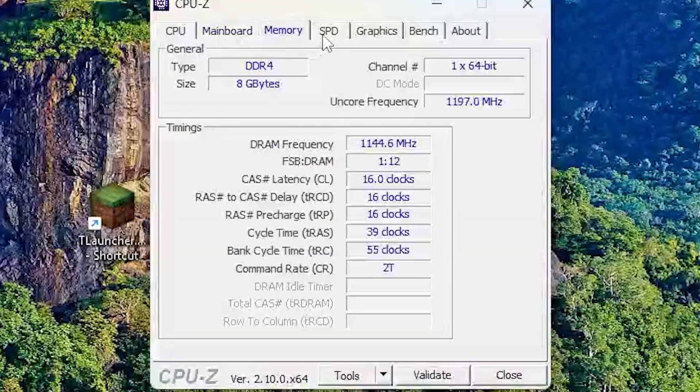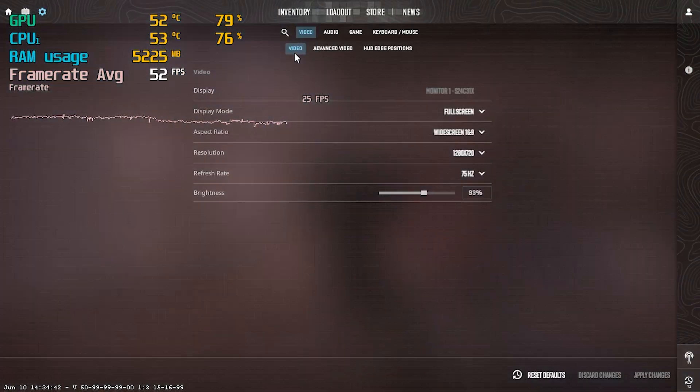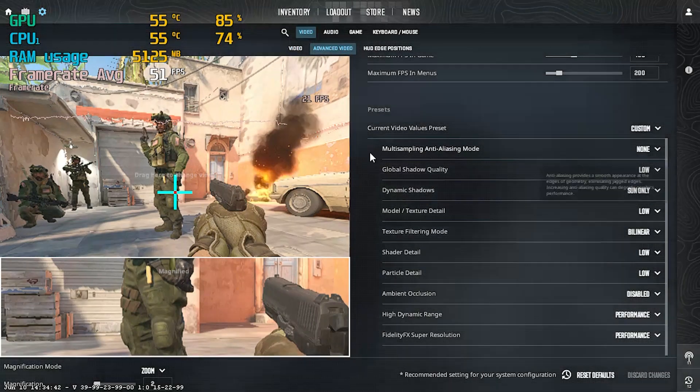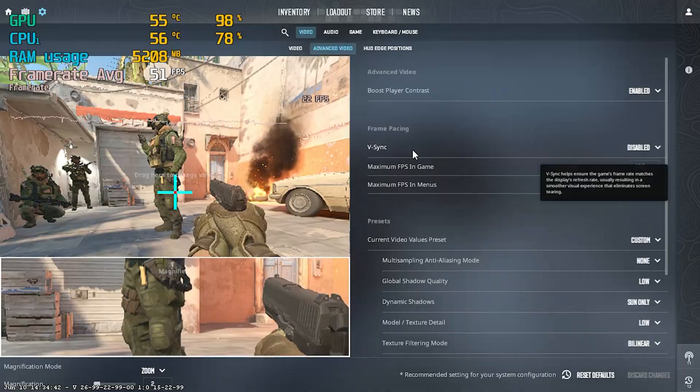Hey everyone, welcome back to the channel. Today I'm testing Counter Strike 2 on a super cheap gaming setup that costs just around $150 USD total. No graphics card, no fancy lights — just pure budget performance.